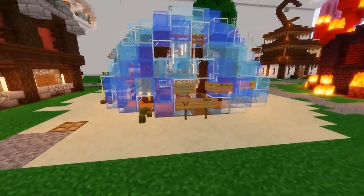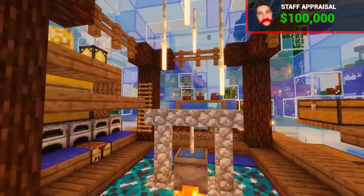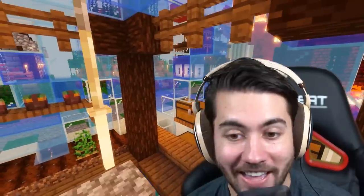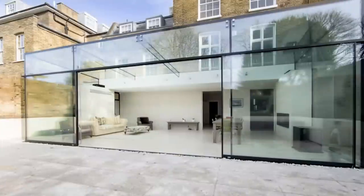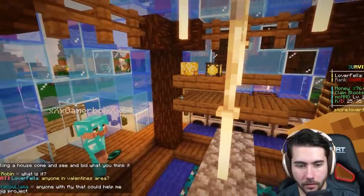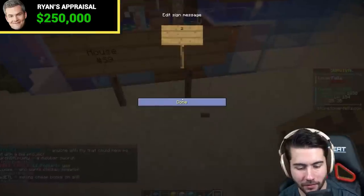The underwater dome house is made of glass — all blue and clear — priced at $100,000. Ryan points out there's fire inside an underwater house and absolutely no privacy. He compares it to glass-box buildings that are cool to look at but feel like living in a fishbowl and are really tough sells. He appraises it at $250,000.